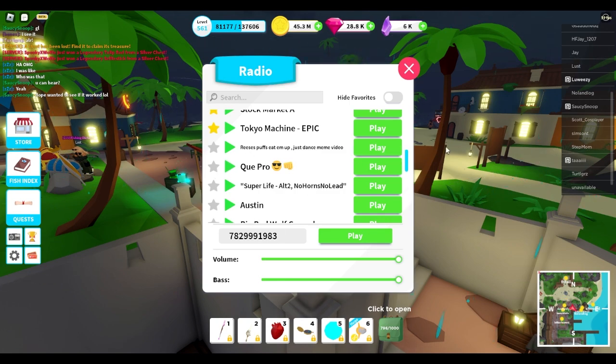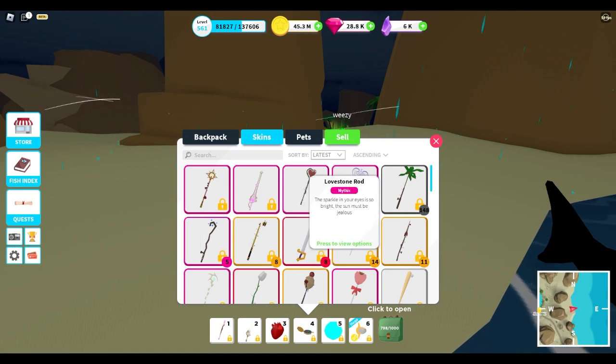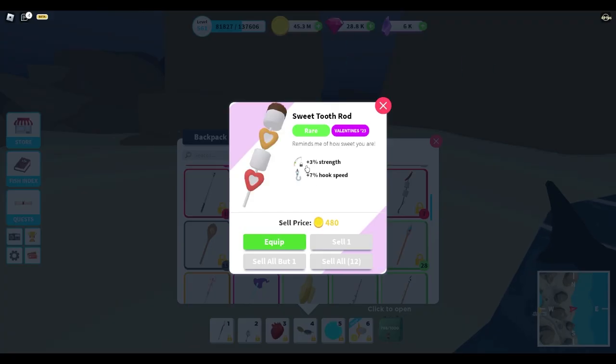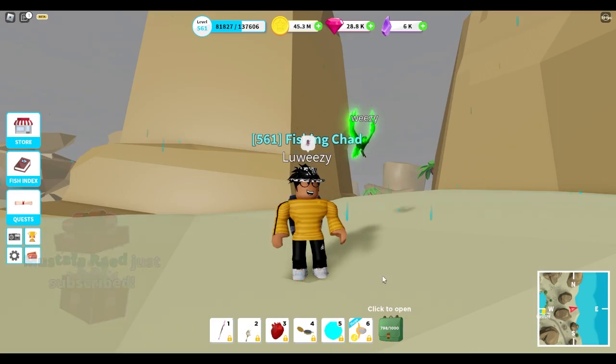The last thing they added was new tags on old event items to show when you got them. For example, clicking on the Sweet Tooth Rod shows 'Valentine's 2023' — it even includes the year, so you know exactly when you got it and what event it was from. The Candy Cane Rod shows 'Christmas 2022'. That's a cool addition.